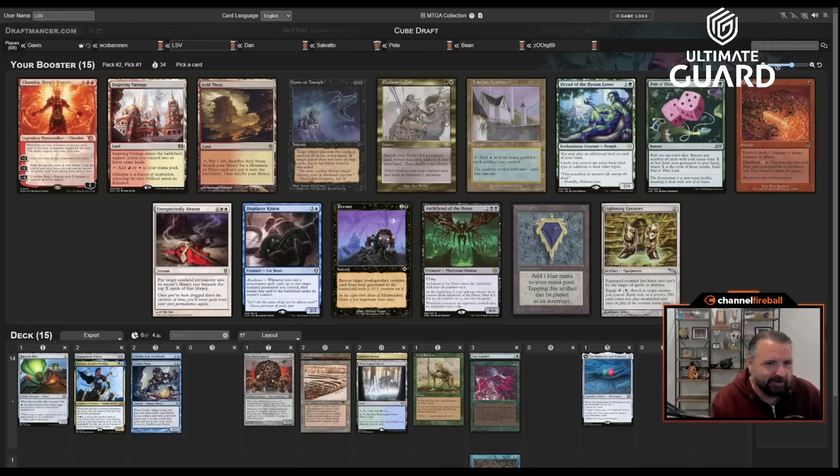Not a lot of enthusiasm to continue this game without a way to deal with things. Pete can give something haste with Lightning Greaves. The funny thing about Lightning Greaves is it's not actually a combo with Giver of Runes — it's shroud, so Giver can't actually protect the Intrepid Adversary. Might as well attack. Let me draw — oh, Time Warp! I'll probably play that in a turn or two. Let's go Time Warp, then Kinan. Now I'll play Haywire Mite and pass the turn.